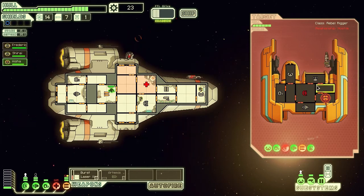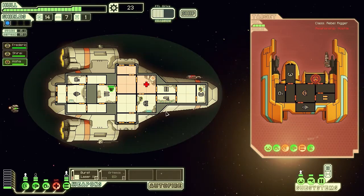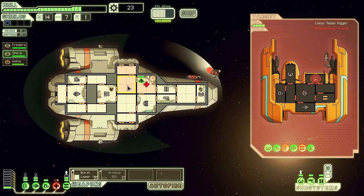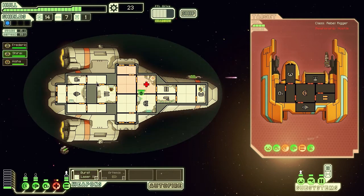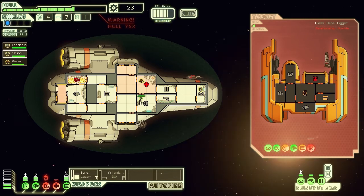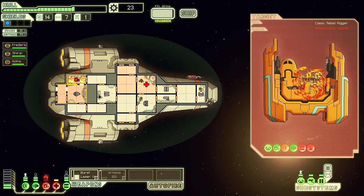Now there's their drone, controlled by the drone control section. There's not much I can really do about that because I've got a limited amount of weapons and I don't want to keep using all my missiles since you only get a limited amount. The O2 section has been dropped again, so to deal with the fire I'm going to depressurise the whole area. The shields are just stopping me from getting killed.